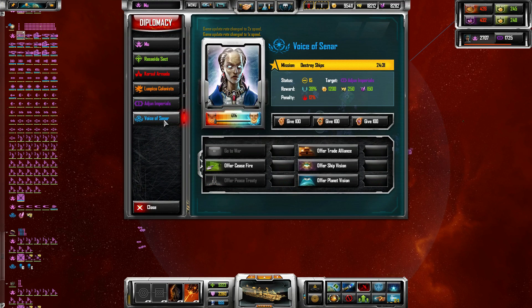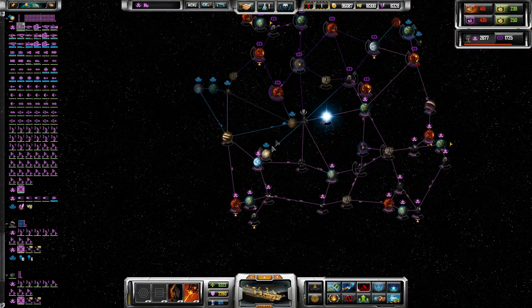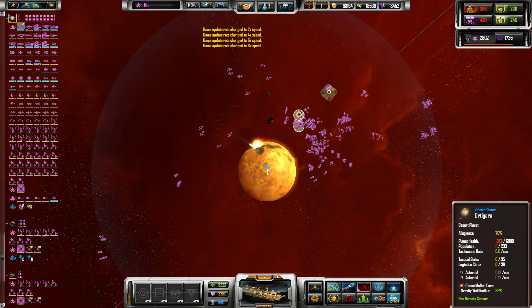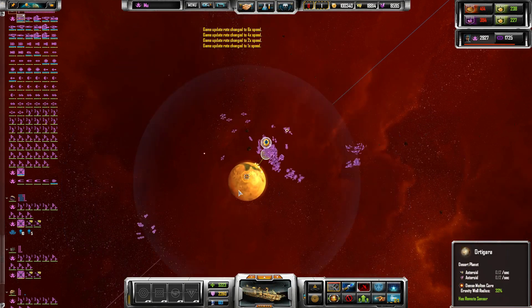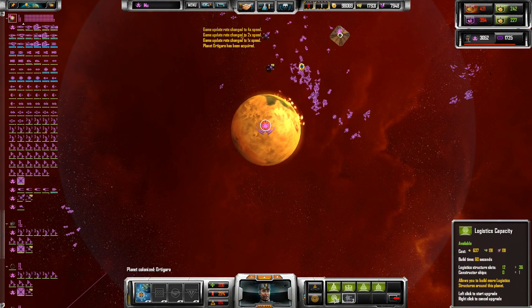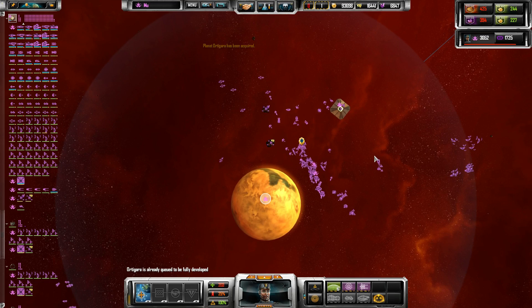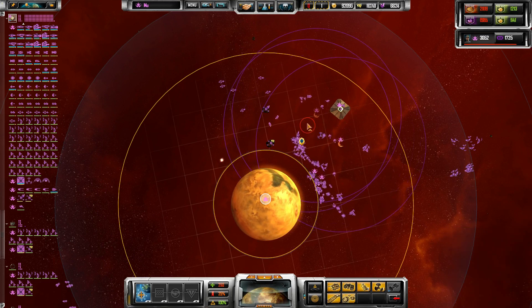There are only two empires left — these guys who hate me now, and these guys who used to hate me and will hate me again soon enough. This guy's got a lot of ships. I could just start shelling the hell out of everyone. Let's just wrap up this planet, make a decision after that. Good — colonize. These guys are still facing pirates, and pirates don't really matter that much.